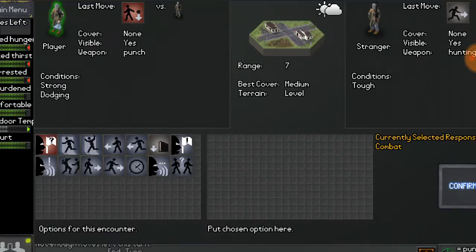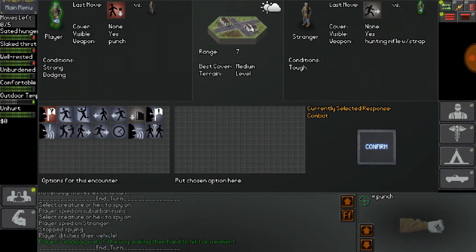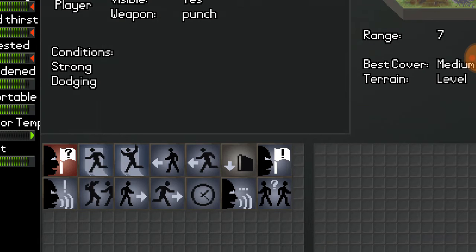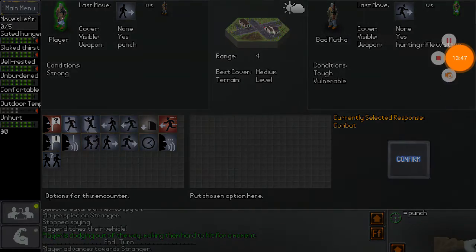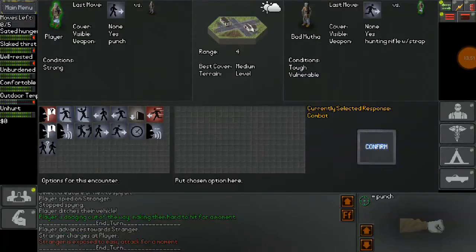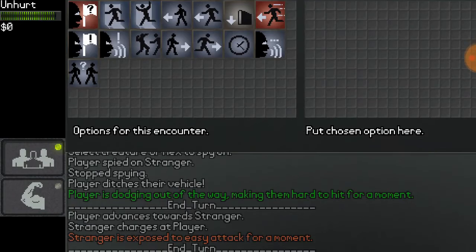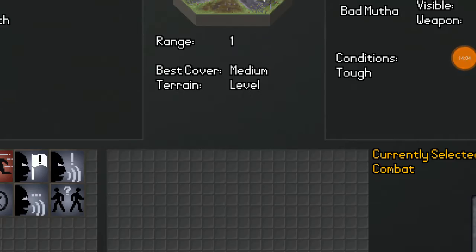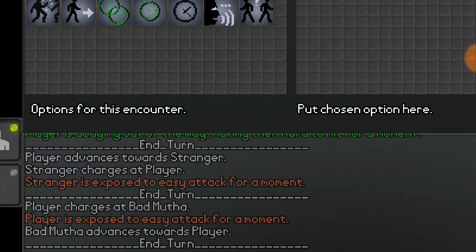This dude has a hunting rifle — I'm scared. Anyway, I will take his hunting rifle and then kill many crackheads with it. The range is around two to zero. When you get to two to zero, boom — you can attack people. I will use my bare hands to attack this man. As we moved to the next round, it went from seven to four. Down here we can see all the stuff the stranger does to us. He charges at us — he wants to fight. The range is now one. It is sunny, best cover medium, terrain level. I charge at him, he advances towards me.